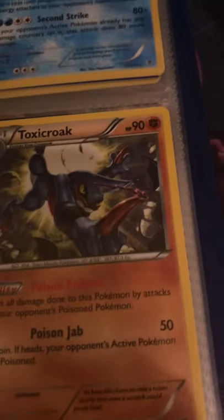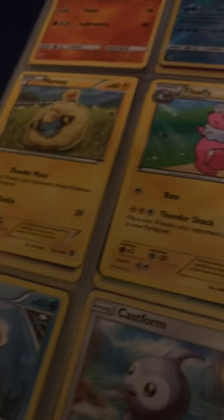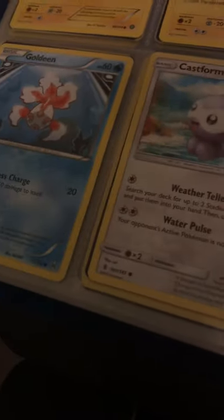I have Medicham but not its pre-evolution. I don't even have Croagunk but I do have Toxicroak. I have Mega Steelers but I'm looking for regular Steelers. I have Crabrawler's evolution, Murkrow and its final evolution. Got Weepinbell but not Victreebel or the final evolution of that.